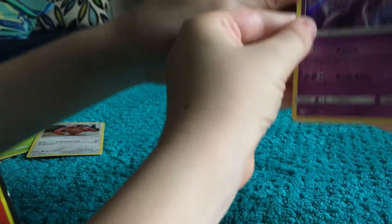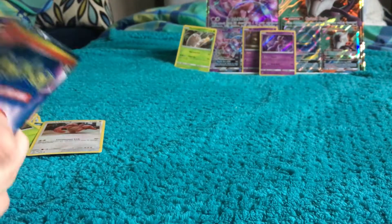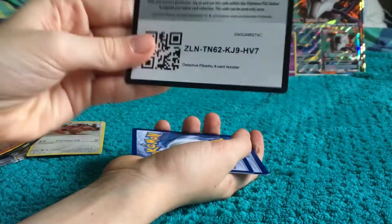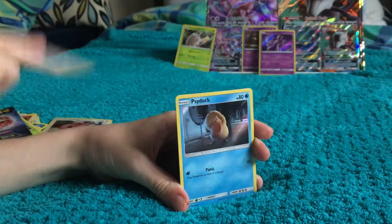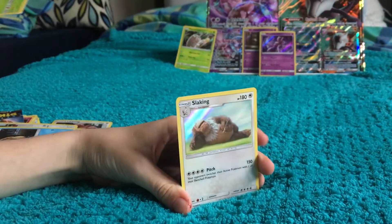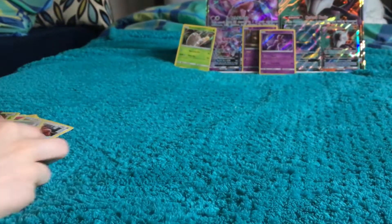Yes! Mewtwo! In a Mewtwo box — oh my god, that is a nice card right there! That's going over here as well. And on to the last pack of the day: a Lickitung, a Psyduck, and a Morpeko. It's not a Charizard or Greninja, but it's something.